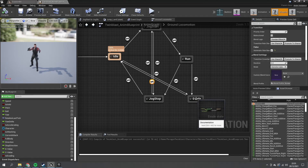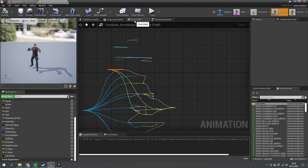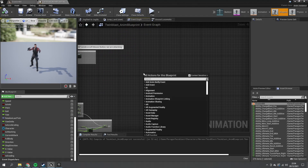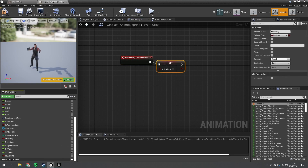When going back from evade to idle, we need to tell the system the evasion has finished. Select the evade-to-idle transition rule, scroll down on the right to the notifications section, and under the Start Transition notification add 'Reset Evade'. Back in the event graph, search for that 'Reset Evade Notify', and when it fires set 'Is Evading' to false. Compile and save.